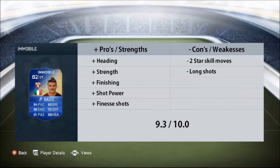In terms of weaknesses: 2-star skill moves — I would have liked to see that at three, but that's an upgrade for next season. His long shots I felt could have been a little bit better. So I've given him a 9.3 rating. He is my favorite player and I was really happy with this Team of the Season card.